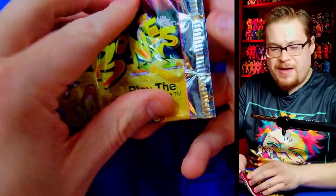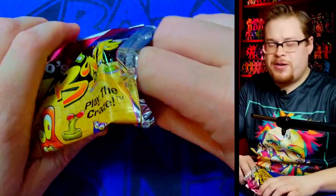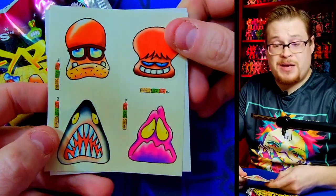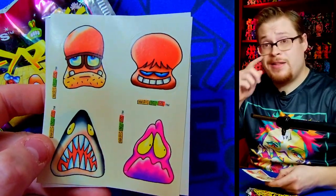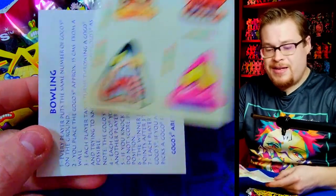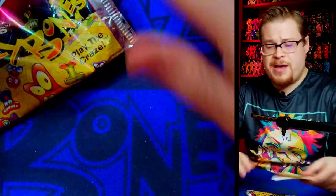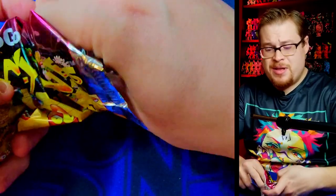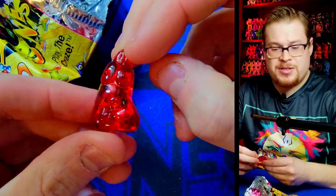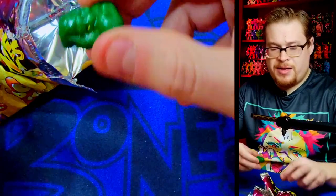Another pack — this one feels kind of hefty. Are we going to find an Eggy? We've got to see if we can at least get one or two Eggys, maybe even smiley Eggys. The first box I opened on this channel way back in the day, I pulled a bunch of smiley Eggys, which was pretty incredible and pretty hard to come by. Let's see what we get — a sharp-looking jelly figure in a nice red.